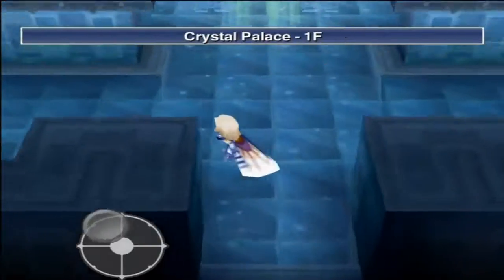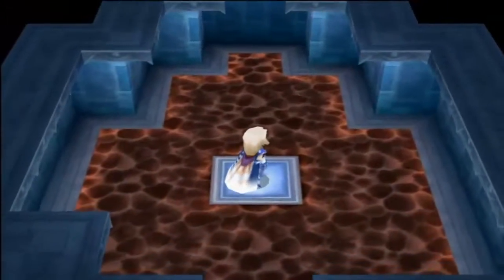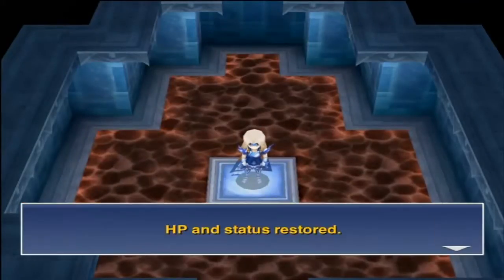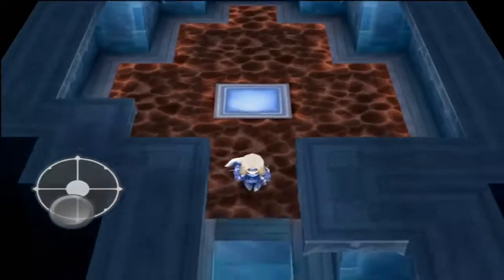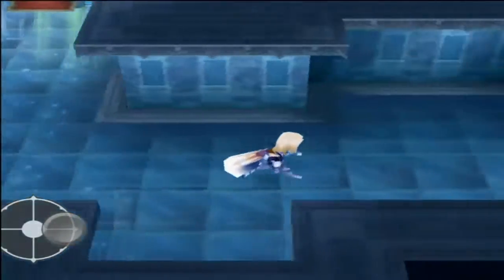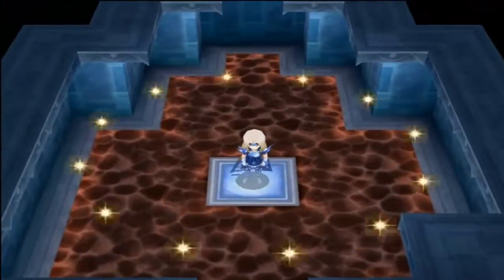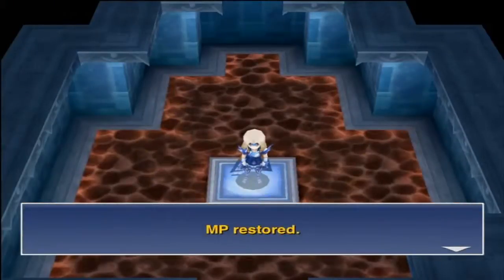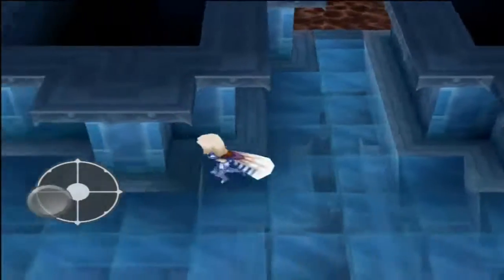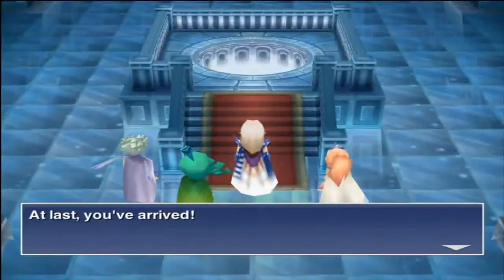This is the Crystal Palace. We get an HP and status restore here — if you had KO'd characters or status ailments, I believe that circle also restores that kind of stuff. And over here we get our MP restored. I don't understand why they don't just have one circle that does everything, but it's just the way they did it in this game.